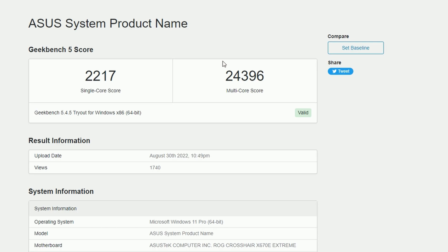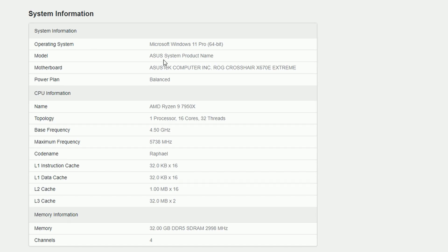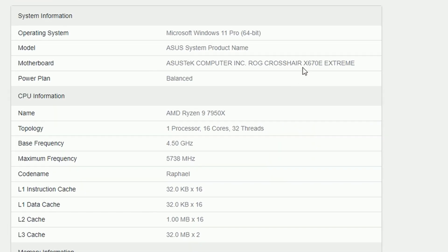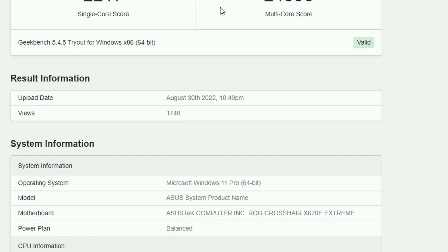Next up, we have a Geekbench score for the AMD Ryzen 9 7950X. It's showing a single-core score of 2217 and a multi-core score of 24,396, published August 30, 2022 on an ASUS X670 Extreme motherboard with a balanced power plan. The 7950X is 16 cores, 32 threads with a base of 4.5 GHz, and it's hitting 5.7 GHz — the scores look excellent.